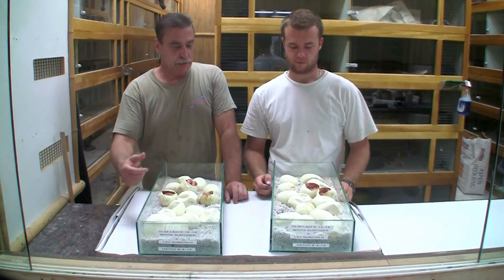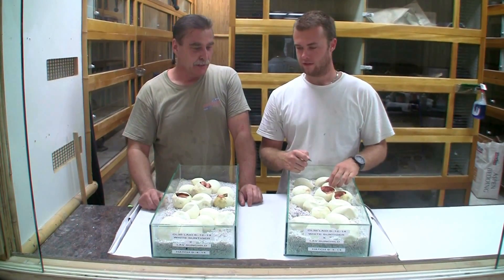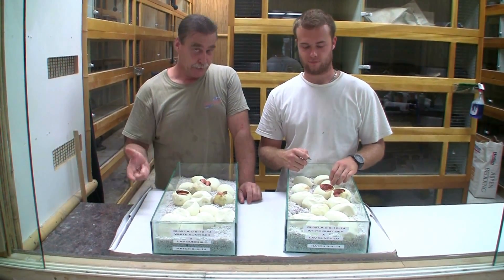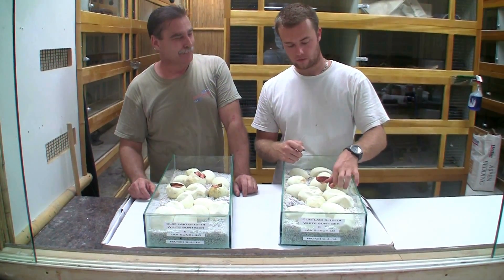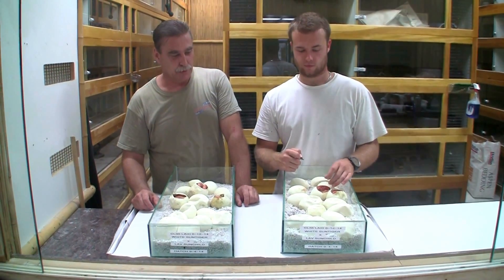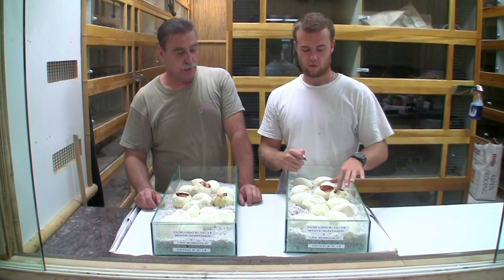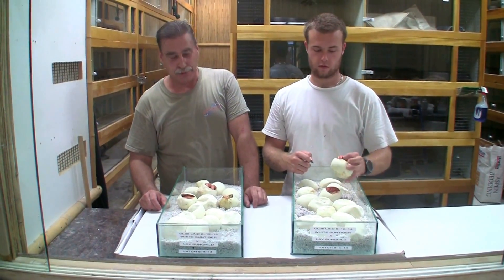Jay's not here, so it's me and Jeff you're stuck with. Sorry about that. We've got a pretty cool clutch here as far as we're concerned. We bred a Lav Sun Golden to a White Sun Tiger. So we're looking for White and Lav Super Sun Fire Golden Child and White and Lav Super Sun Tiger Golden Child.